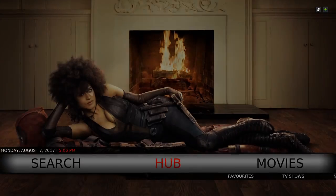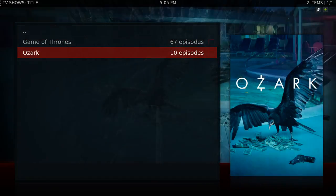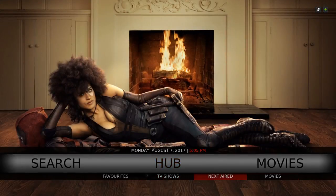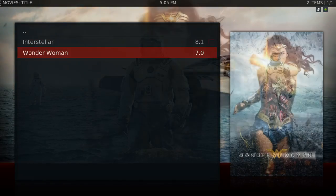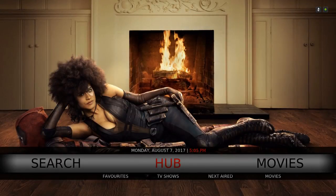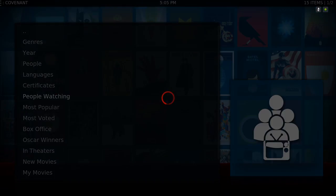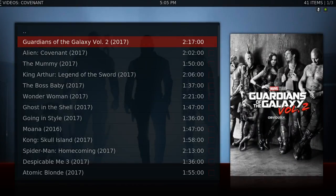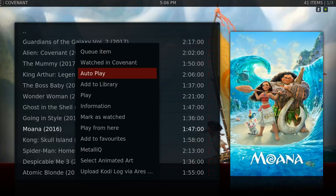In the submenu beneath Hub, going into TV Shows, you can see I've added Ozark from the Hub via the extended info mod, and I've added Interstellar from the extended info mod. In the movies section, when you go into Movies it takes you to the movie section of the Covenant add-on. Let's go into People Watching and add a movie to the library — say you want to add Moana: hit your context button and then Add to Library.